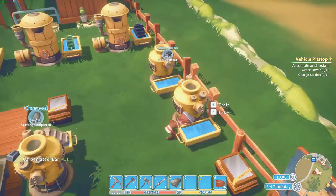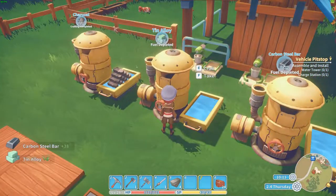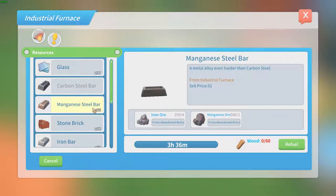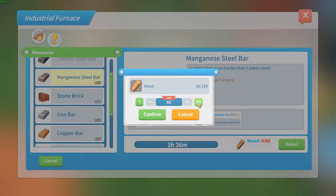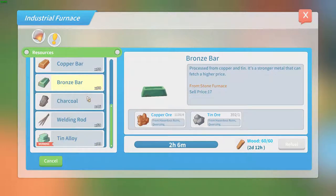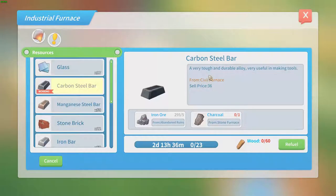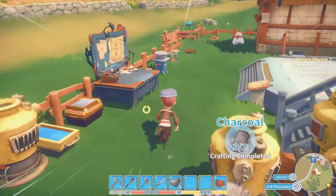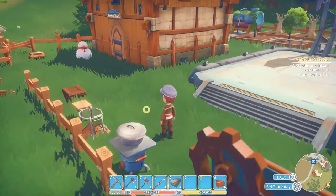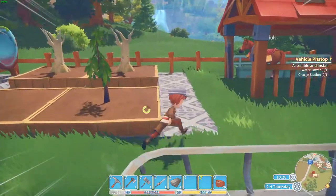I guess we are going to grind a lot of resources because we need them. Yeah, let's craft the magnesium — keep the machine working, that's for sure. Refuel. I guess we are going to take Blissful on a ride.